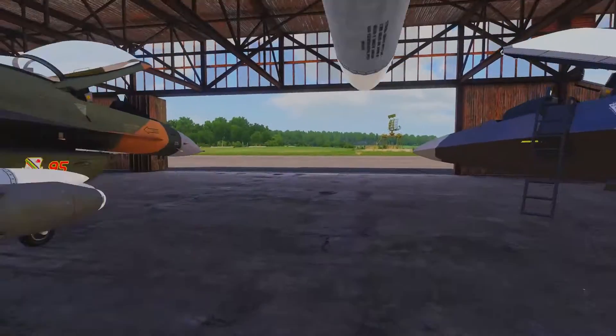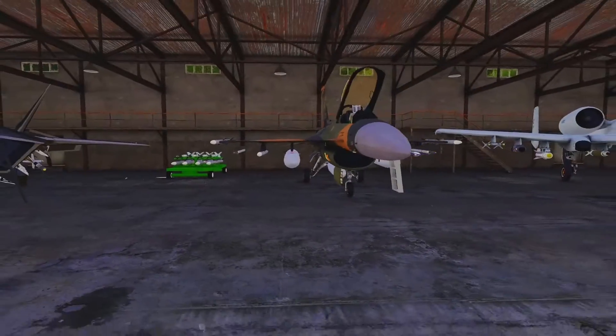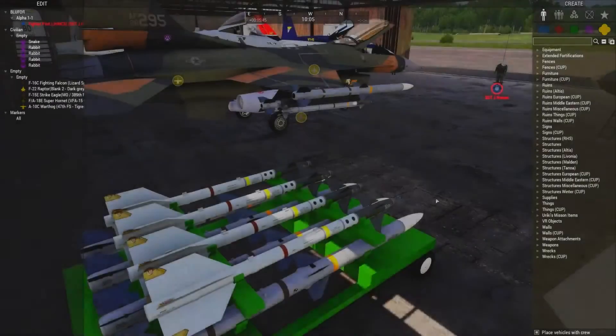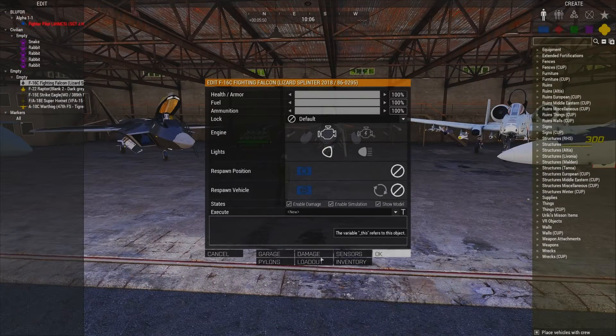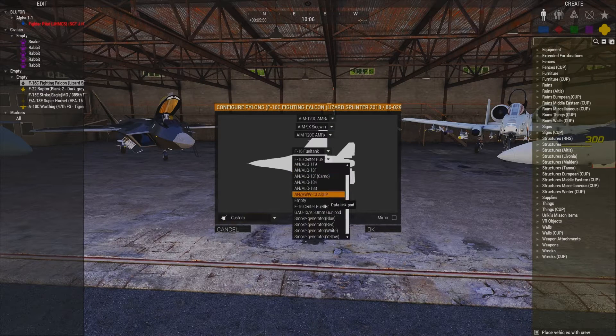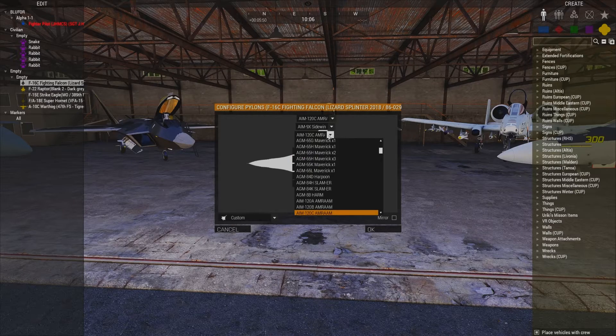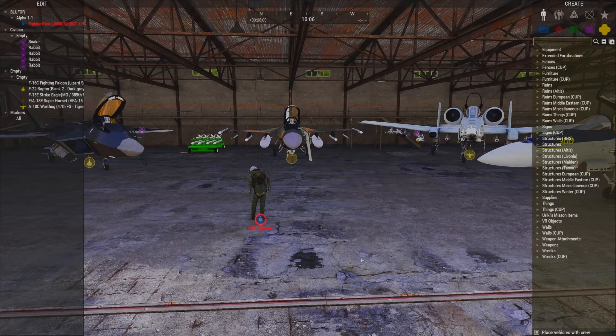The other way that you can rearm these aircraft or set them up for your mission is you can individually select the aircraft through either the Eden editor or through Zeus. Through Zeus we check the pylons tab and this will allow us to change all of our ordnance. If it's in the 3D editor it'll be within the attributes and there will be a drop-down tab for the pylon settings where you can do the same adjustment of the loadout.